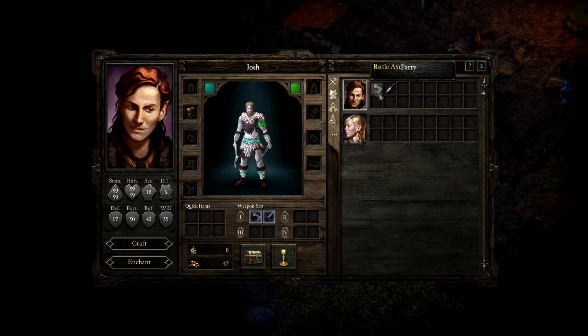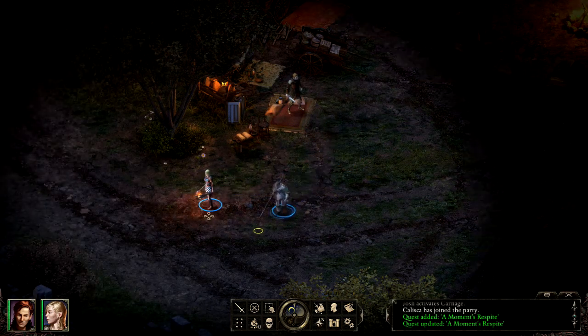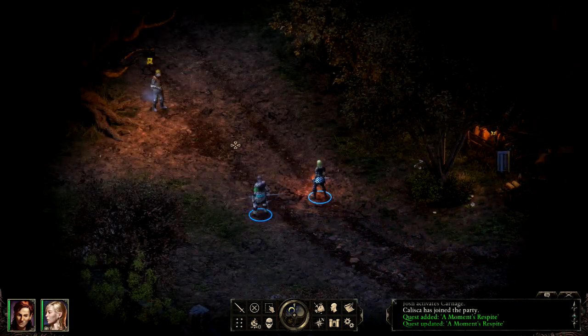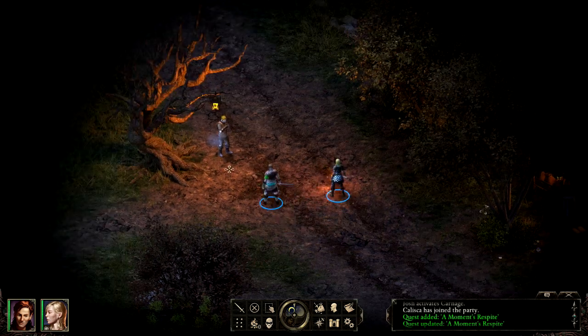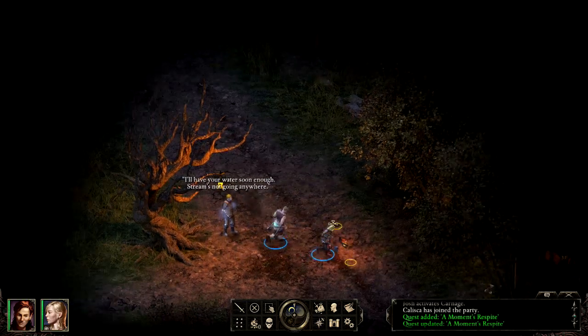Your background and class choices determine your starting gear, but you can trade that out. In this case we bought an additional axe so we're dual-wielding battle axes, and we have a pike. Each weapon has its own base effect. Battle axes do really great critical hit damage, and pikes have increased range — which is good for a barbarian, because if they get into the middle of a melee, sometimes they can take a lot of damage.